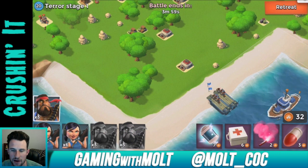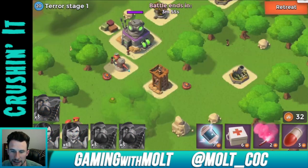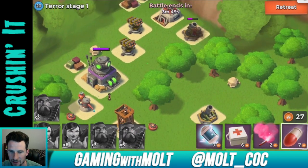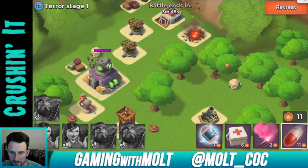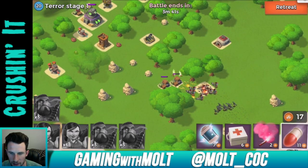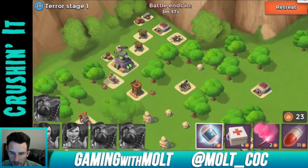We're gonna go ahead and drop down all of our heavies and then the rest of these guys. Let's go ahead and take out this mortar — let's see if it only takes two. His mortars are a lot stronger than I was expecting them to be. There goes that back mortar. The big guns in the back shouldn't be too much of an issue, we are coming up on them now.